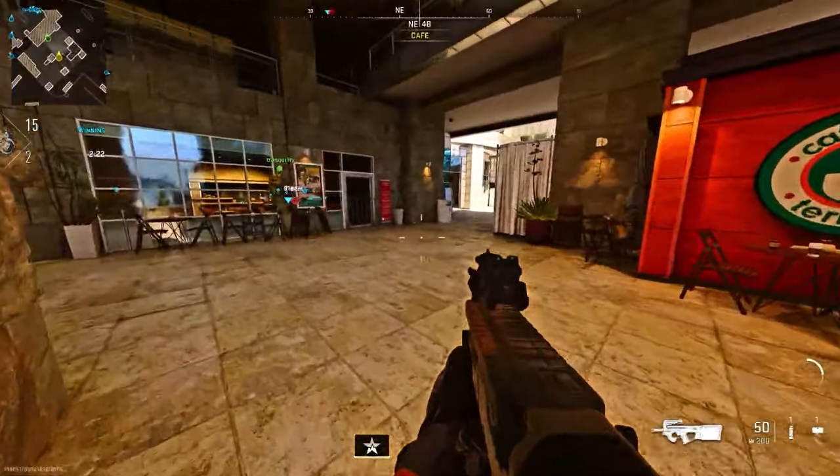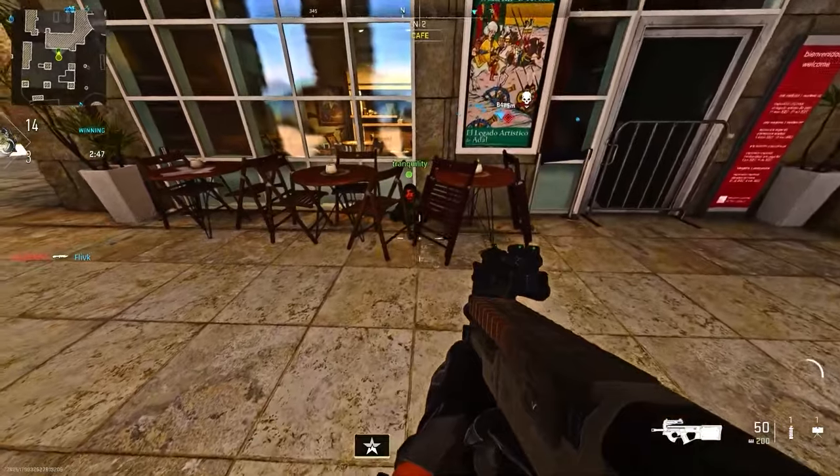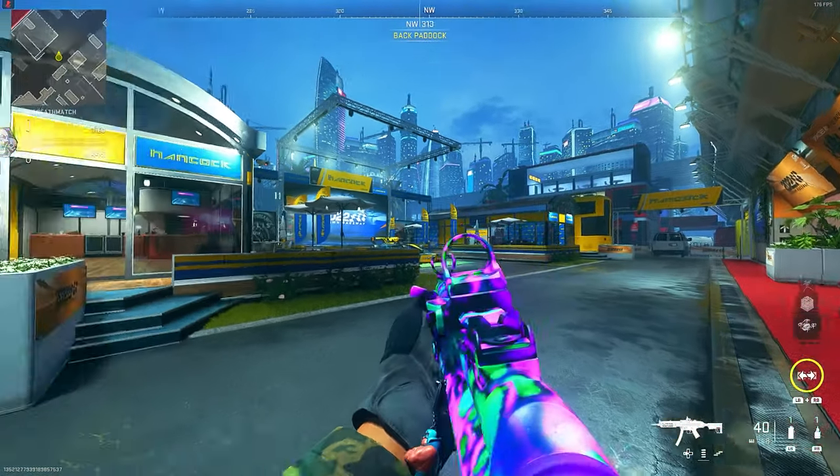Also on the Museum map, make your way to these tables and chairs, find a gap, and drop down. Once you drop down, prone and as you see you're in a pretty decent spot.